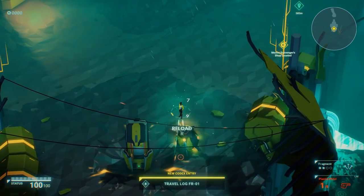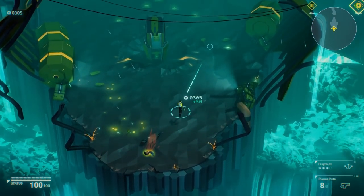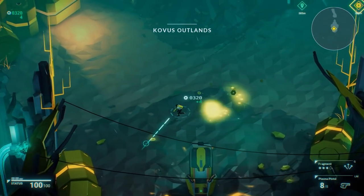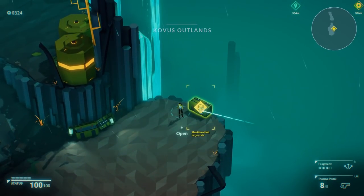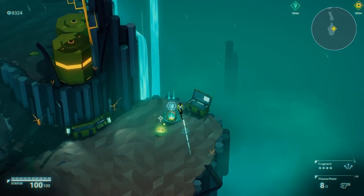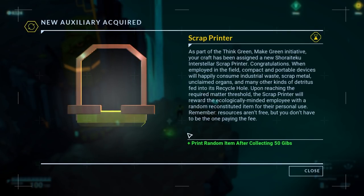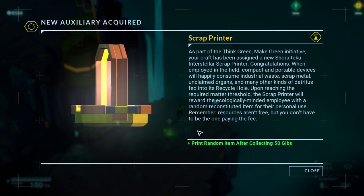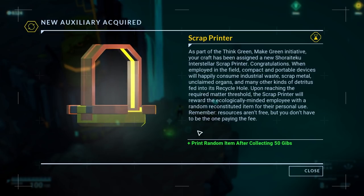What is this thing? Just random resources, cool. More stuff I can pick up — that was just a money boulder. Confusing. And a munitions crate, which gives me some HP, but also whatever this is. Scrap printer — print a random item after collecting 50 gibbs. As part of the Think Green, Make Green initiative, Aircraft has been assigned a new Shoryteku Interstellar Scrap Printer.